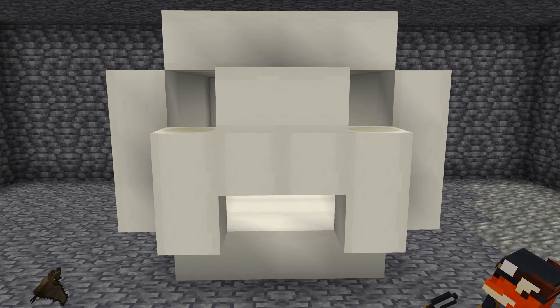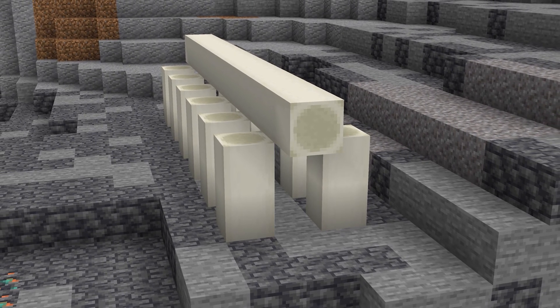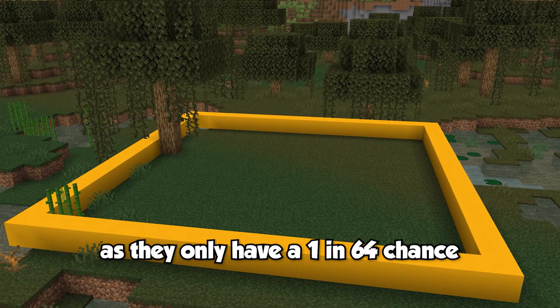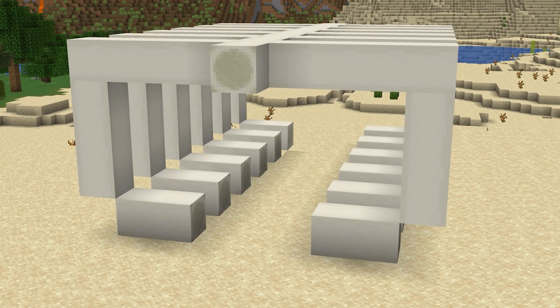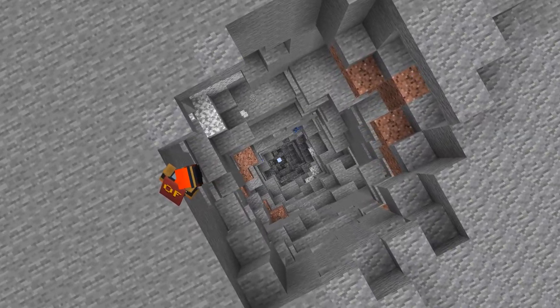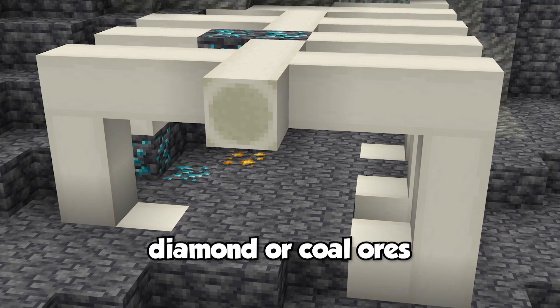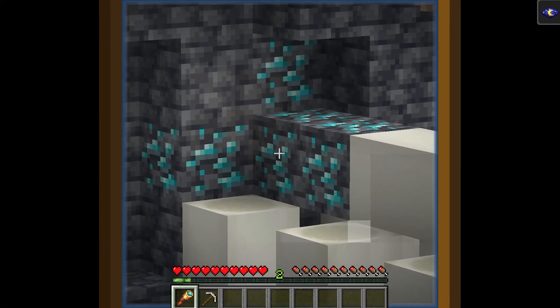The next structures on the tier list are the overworld fossils and the nether fossils. Overworld fossils can only generate underground in desert and swamp biomes and are very rare, with only a 1 in 64 chance of generating. Fossils vary in shape and size, generating as either a skull or spine structure belonging to some sort of gigantic animal. Depending on how deep underground they generate, they'll spawn with either diamond or coal ores nearby, so if you spot some bone blocks deep underground, get ready to mine some diamonds.